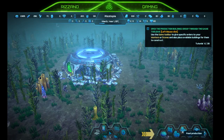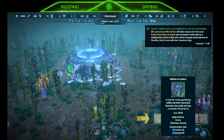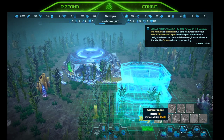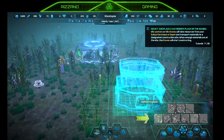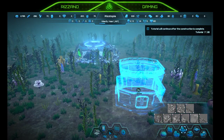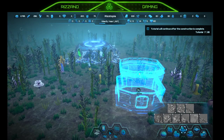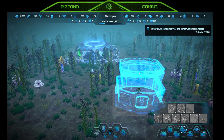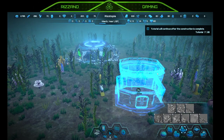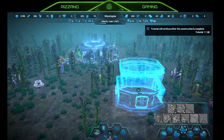Production — food production. So we want a gatherer's place. Does it matter where we put it? I don't know — we'll just stick it right there. Tutorial will continue after construction is complete. All those drones and we only have one working.